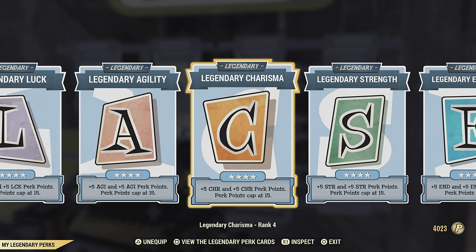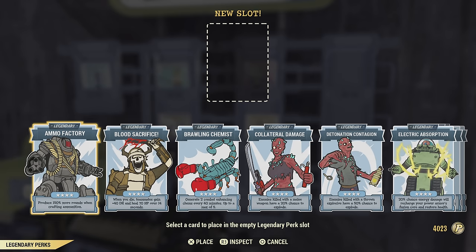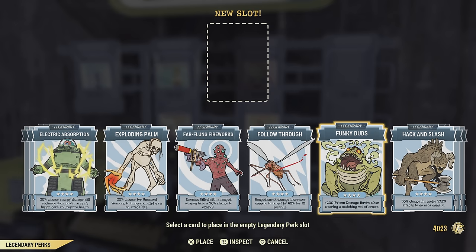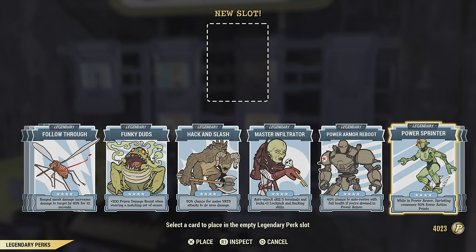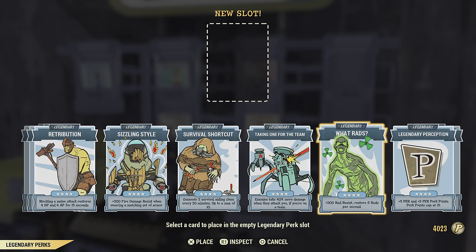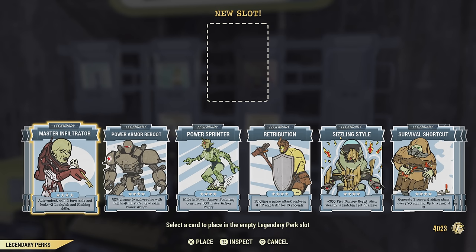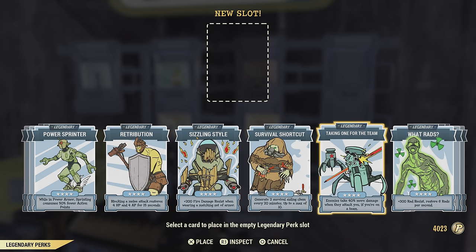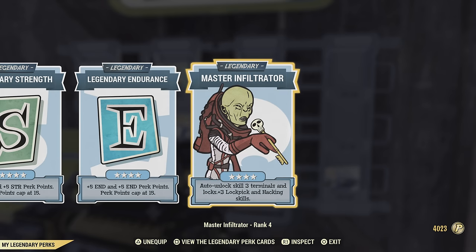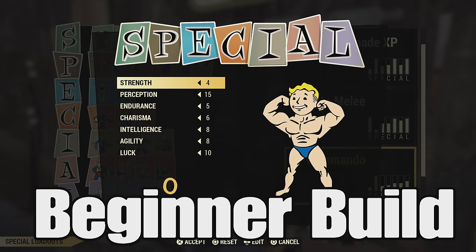I actually kept one legendary perk slot open in case you want to throw things on and off of your build — including Master Infiltrator, which I like to have on for running the silos. Maybe you need to put on Ammo Factory to make ammo, maybe Funky Duds for daily ops, or Master Infiltrator just to open things. Maybe some extra intelligence so you can rank up a little bit faster. I'd recommend Master Infiltrator or Taking One for the Team, especially if you're going to be doing some boss fights.